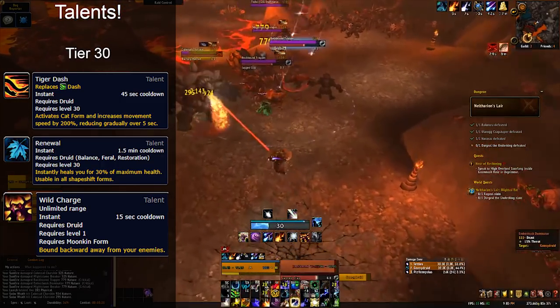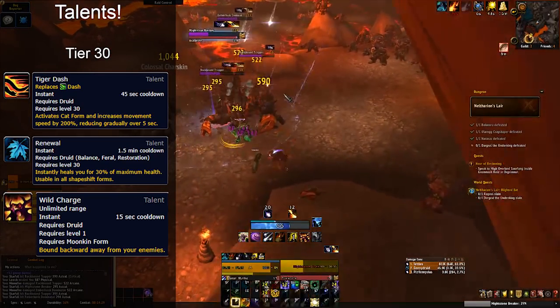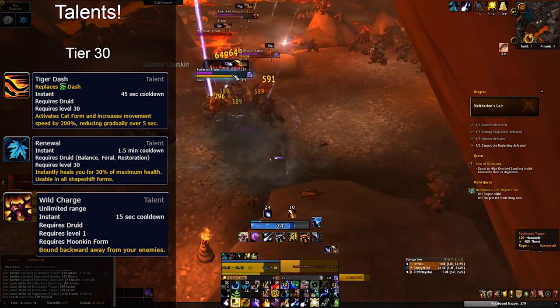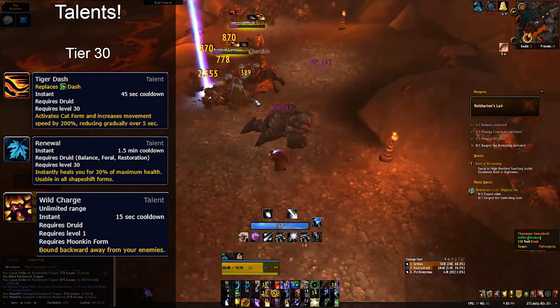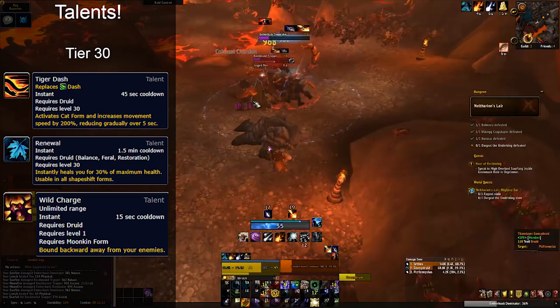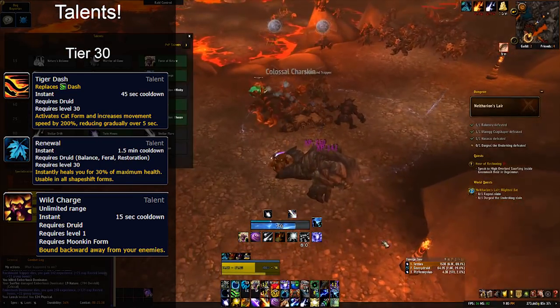Hesitate a little if you know a mechanic is coming and you need to use Wild Charge reactively — be really mindful about that. To summarize tier 30: Tiger Dash is really good for open world questing and covering large distances. Renewal is a really strong self-heal. Wild Charge is a very powerful Disengage and your default pick.